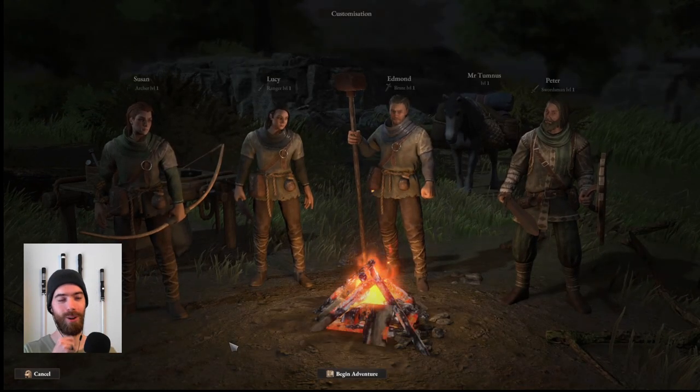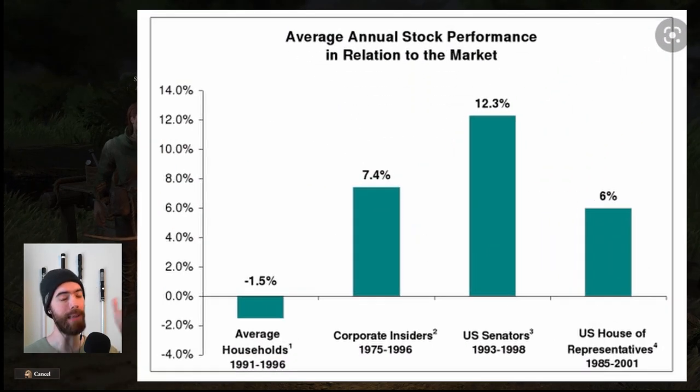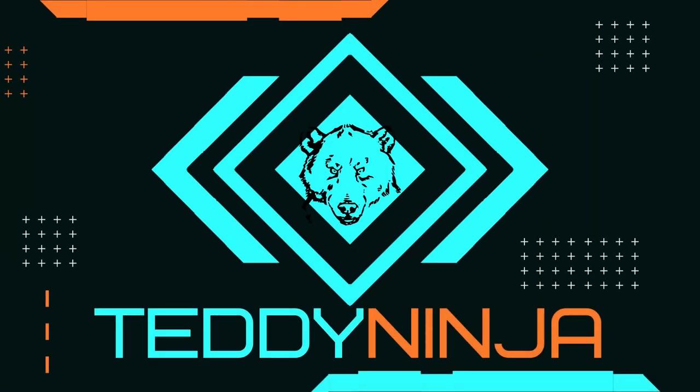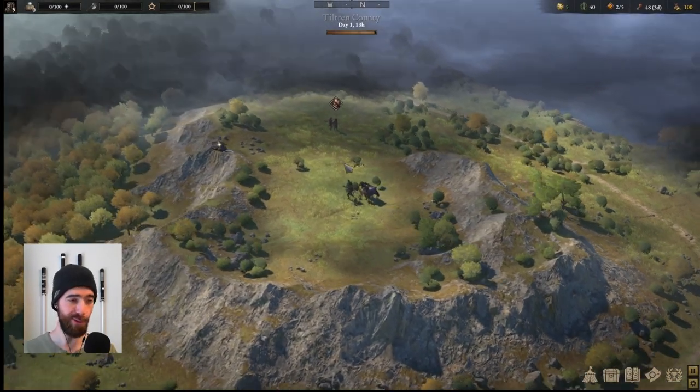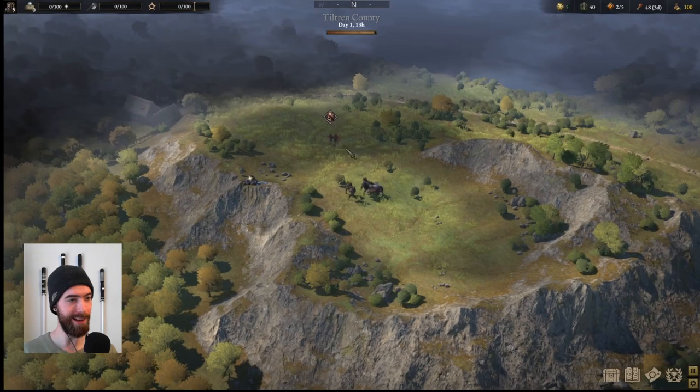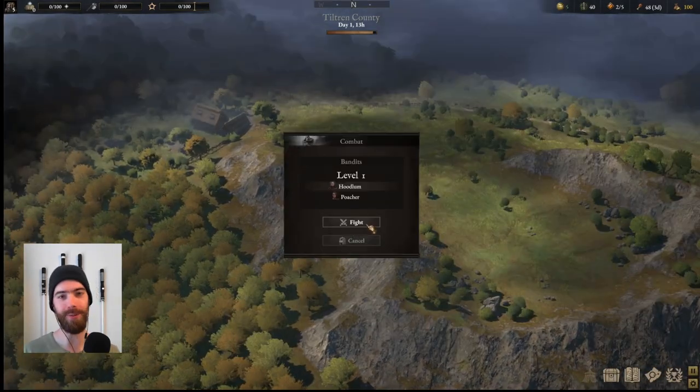If you guys follow along with this guide, then you too will soon become as affluent as an American civil servant who has spent years regulating the business of their largest donors. Here we are at our beautiful starting spot in Tiltrin and these two wonderfully helpful blokes over here want to help teach us the basics of combat.